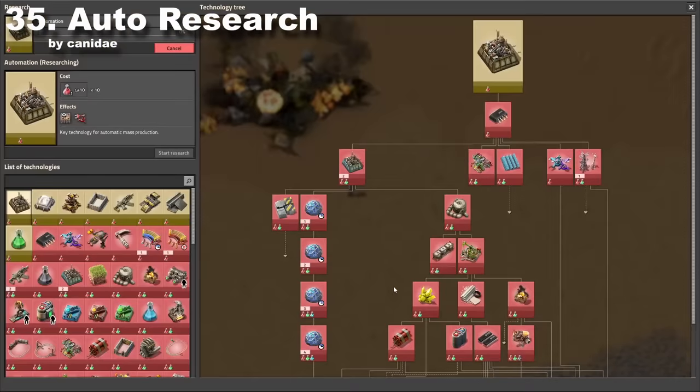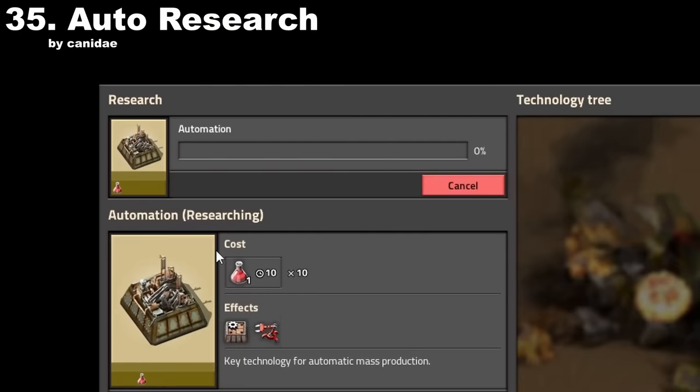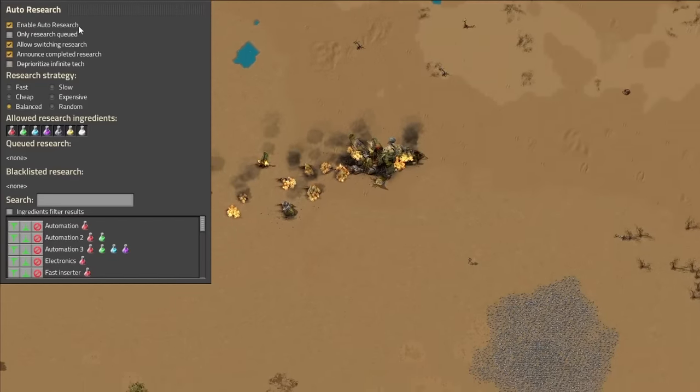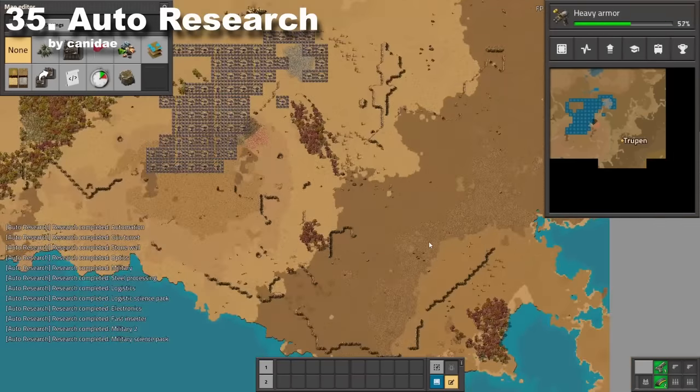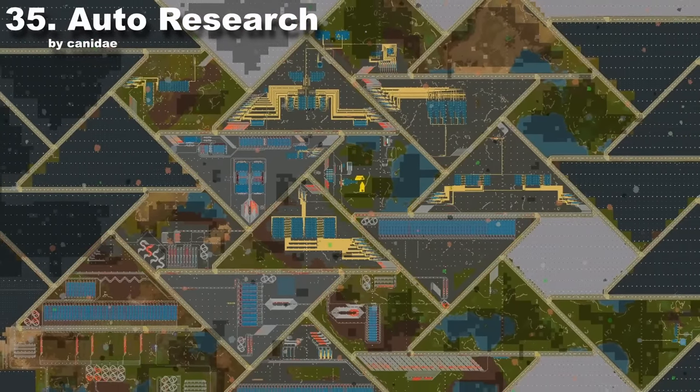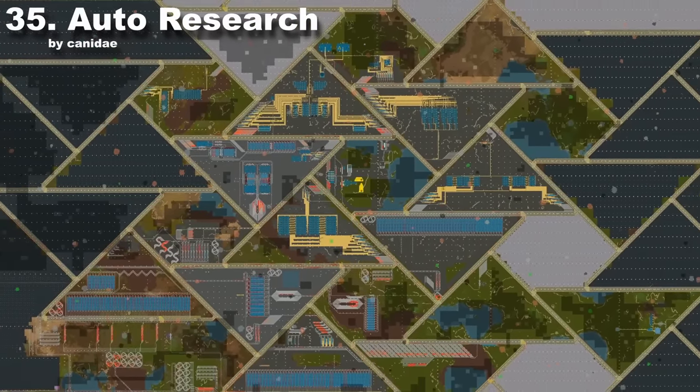This was an awesome modification before research queue was added to the game, but it's still a viable option right now. It will automatically pick a new research so you don't need to worry about anything. The best use for it is in huge bases which constantly research new Infinity Technologies.